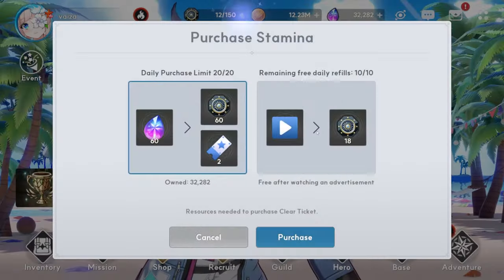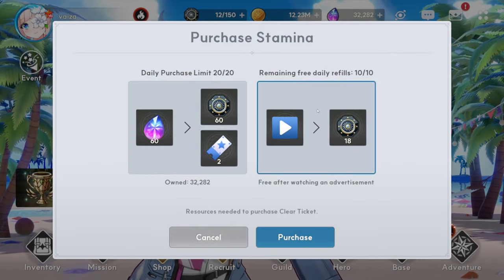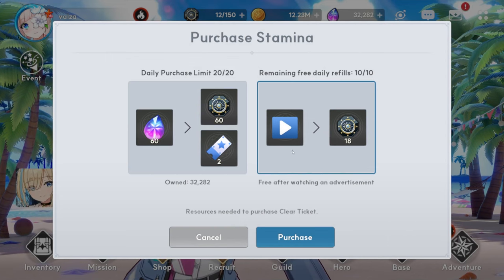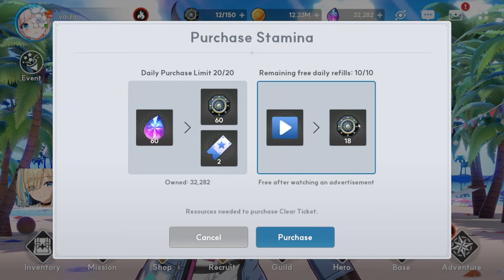Don't forget to watch your ads for the 180 free stamina every day and the 15 free skip tickets. This is probably one of the most important sources of free stamina and skip tickets for F2P players especially. Don't miss out on this.